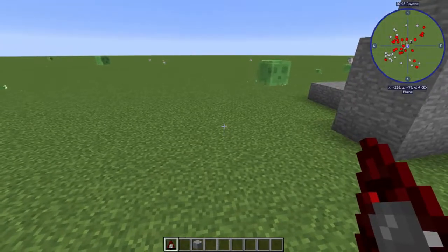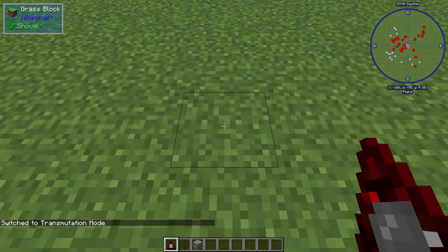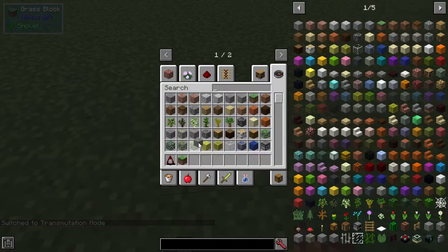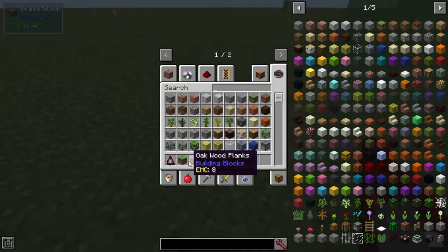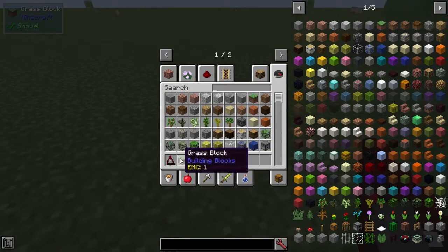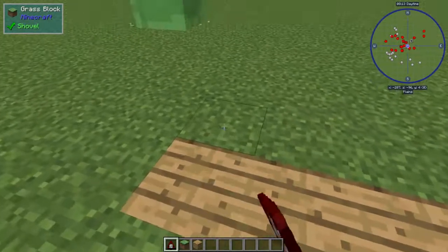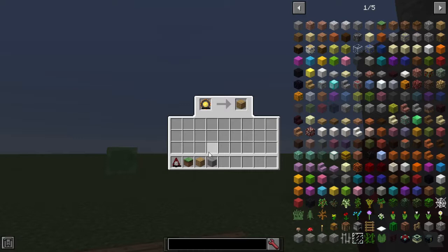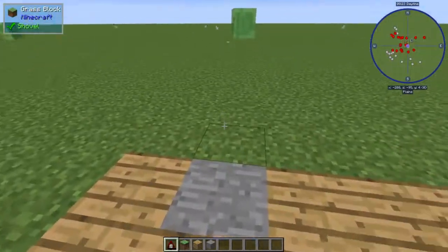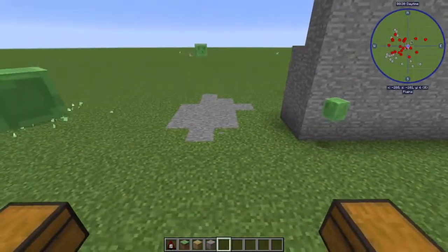The next thing is the transmute mode. You use the change mode key, which is G, and that will transmute any block you click using EMC. The EMC of grass is 1 and stone is similar, but say you wanted to place a plank of wood instead. If you set the target to a plank of wood, it would use 7 EMC because the grass block is worth 1 and the oak plank is worth 8 — so it takes away the EMC value of the block. That is the transmutation mode.